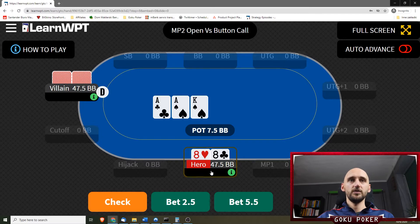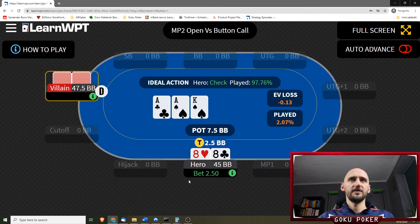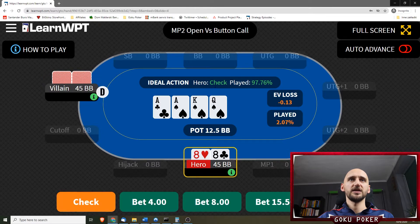Alright, we have pocket 8s on an ace-ace-king board. I'm betting here 2.5, which is a slight mistake — it should be a check the majority of the time.